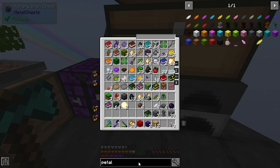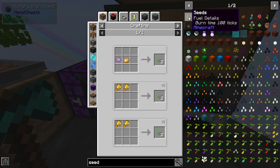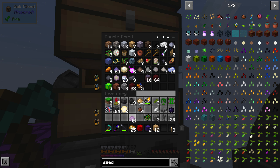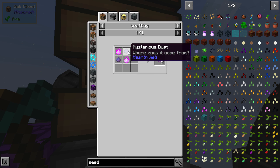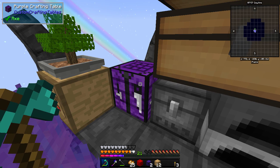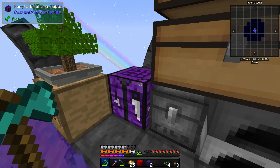Seeds are the next thing - is there a way? Yes there is! Mutation paste - wheat gets seeds. That is rather exciting. So mutation paste gets us various things. How do we make that again? Fertilized essence and mysterious dust. Okay so we can make more if we choose. Seeds - excellent stuff.